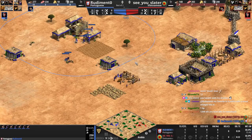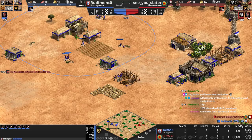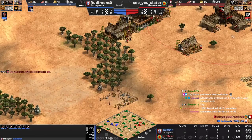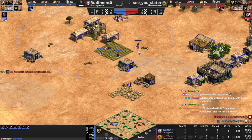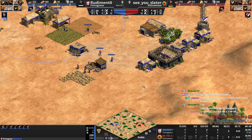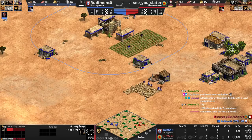1200 ELO pro-level idle TC nowadays — yeah 1200s are getting pretty good at not idling a TC, that's pretty good. Militia do four damage, or three damage to villagers because of the armor, so you can click your opponent's units to make sure. You have to do some quick math to figure out if you're actually going to get the kill. You're definitely not going to get that one.